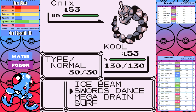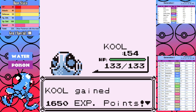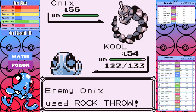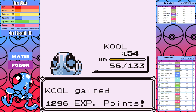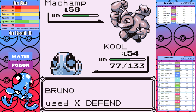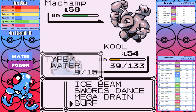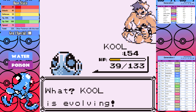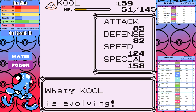Bruno: everything goes down in a single Surf. I did set up some Swords Dance on the last Onyx, got critted and got a generation one miss, going down to about 60 health. I don't know why I didn't just Mega Drain to get health back — I almost lost the last battle. Machamp comes in and I Mega Drain it for some reason, get hit with Submission, and it had me sweating — especially when I got another generation one miss. For those who don't know, generation one has a 1-in-256 chance to miss 100% accuracy moves; we get blessed to see two in a row here. But ultimately Surf is enough to avoid any catastrophes.